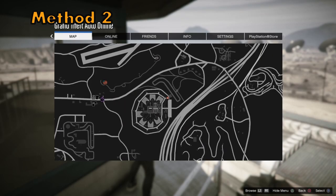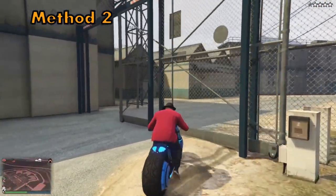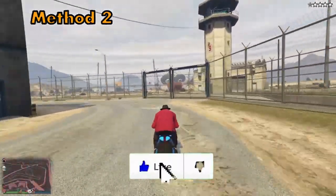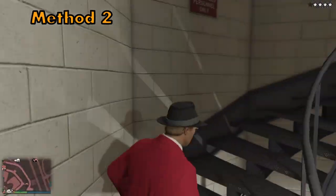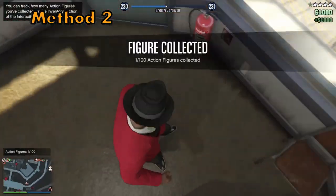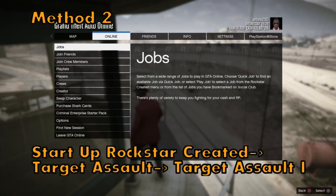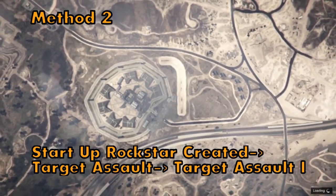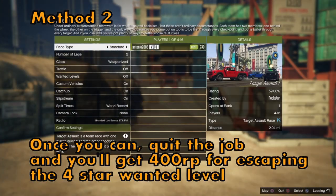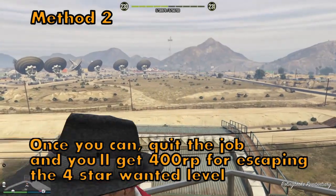Getting to the second method, pretty much anyone will be able to do it. Go to this location, enter the restricted area, and you'll find a tower on the right — the first tower once you enter. Climb upstairs and make your way to the very top. You can grab an action figure up there. Once you get to the top, you'll get a four-star wanted level. You want to start up the job called Target Assault Race, then just quit the job and you'll get 400 RP.